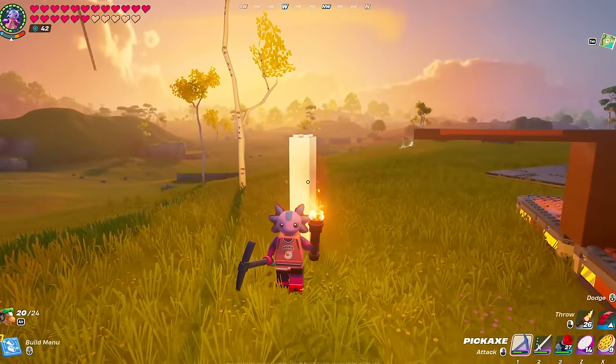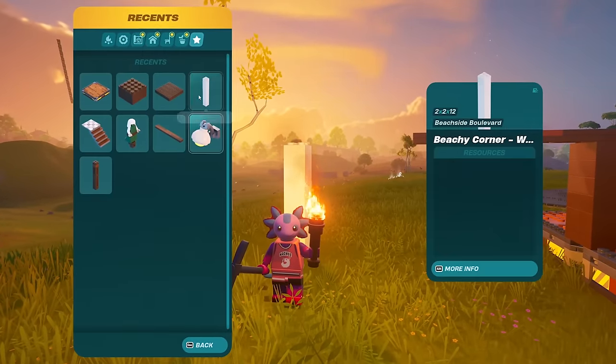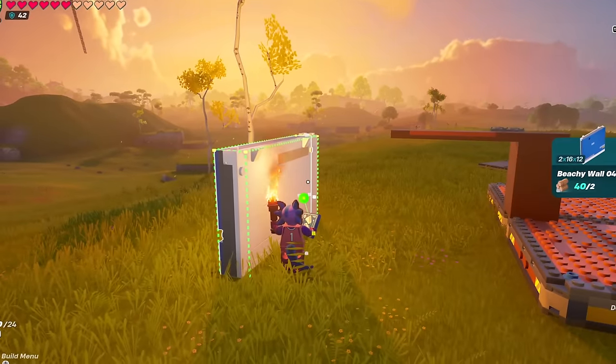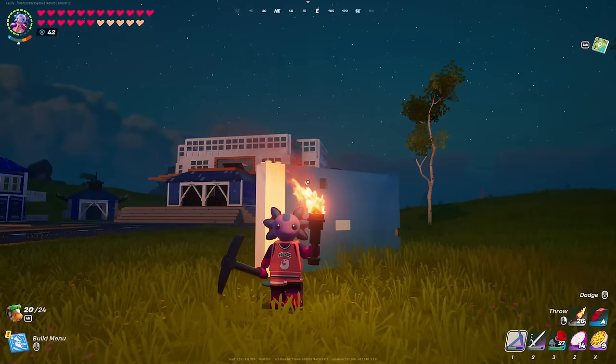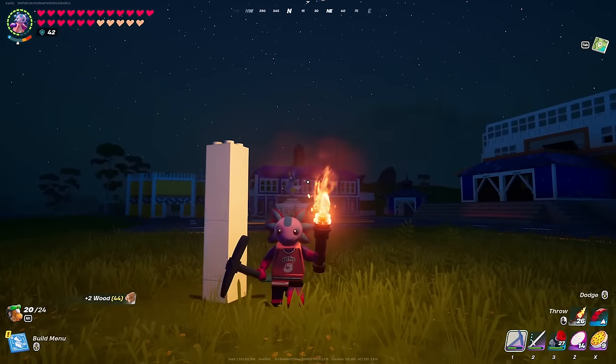At this point you have a beam that is at a 45 degree angle, which means if you want to pull out something like a wall, you can immediately start snapping them at a 45 degree angle — which is absolutely insane. We're not quite done yet, but we're getting there.